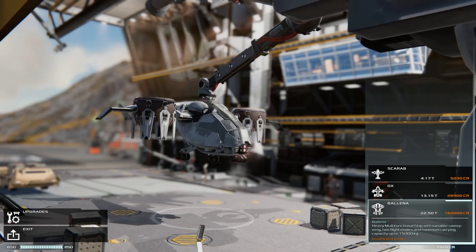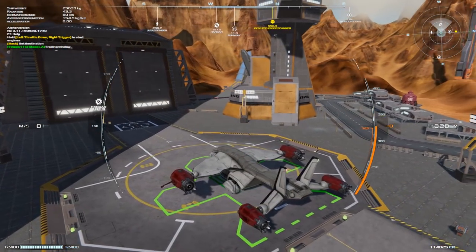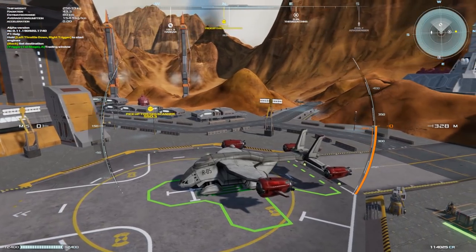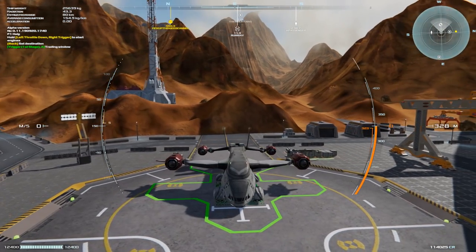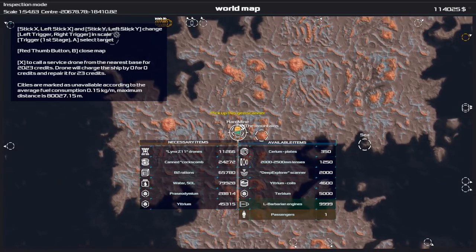So this is the ship I have right now — we've got 114,000 credits. We're going to see what we can pick up to earn some more here. Dropping into the world map, I'm down here at Hard Mine.